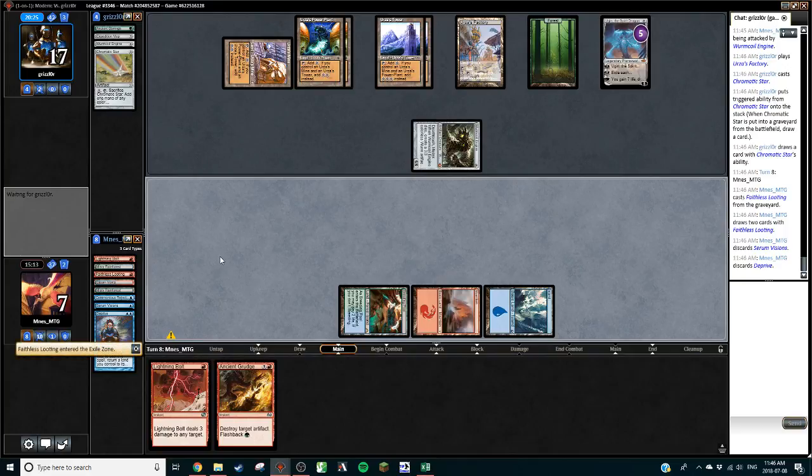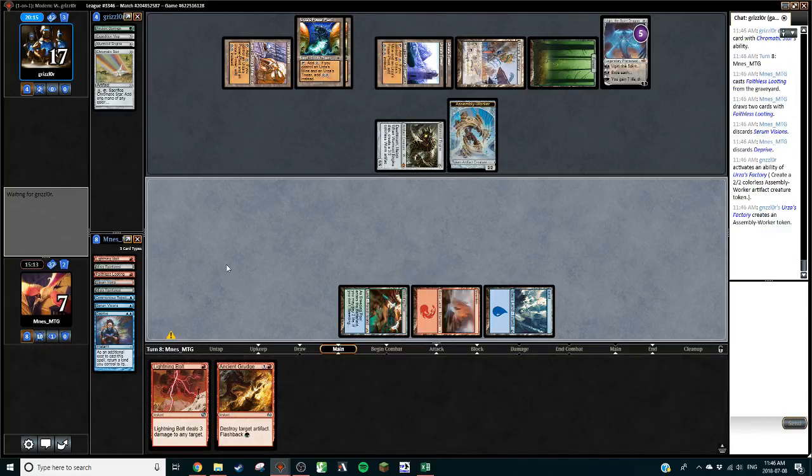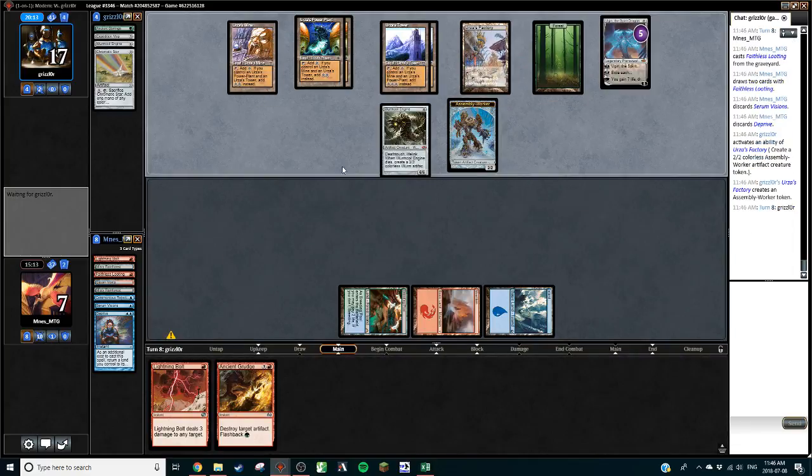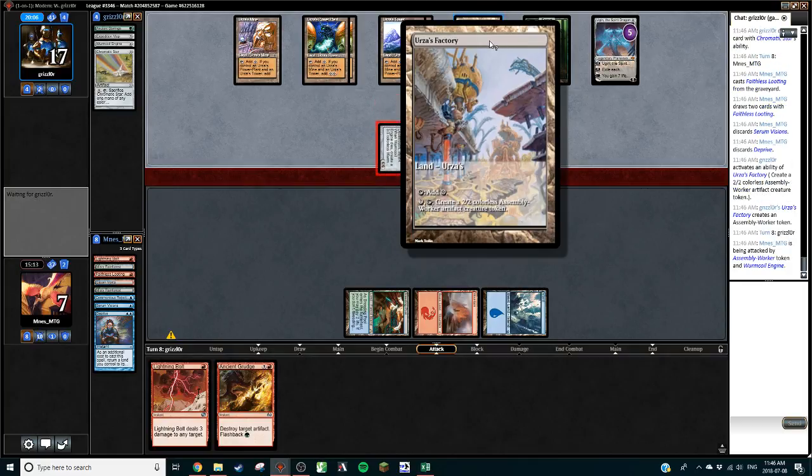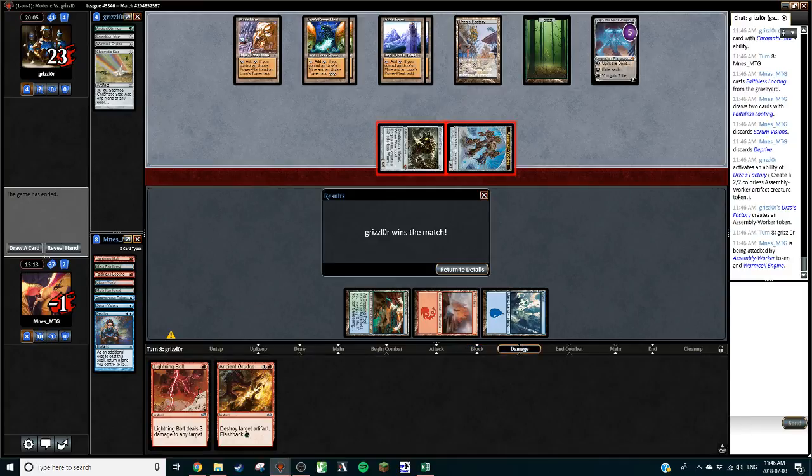There's the Ancient Grudge we needed to deal with that Worm Coil. We only have one Red Source — we can't Grudge plus Bolt. We actually need Grudge plus Bolt plus Grudge, so we need another Red Source. An Assembly Worker — Urza's Factory. That is on point as far as flavor goes, but I don't think I've ever seen that out of Tron. Good games, opponent. We got kind of destroyed. I want to say that's not indicative of how the Tron matchup is going to go, but it might be. I don't actually know. Thank you all for watching. I hope you enjoyed that video and I'll see you next time.